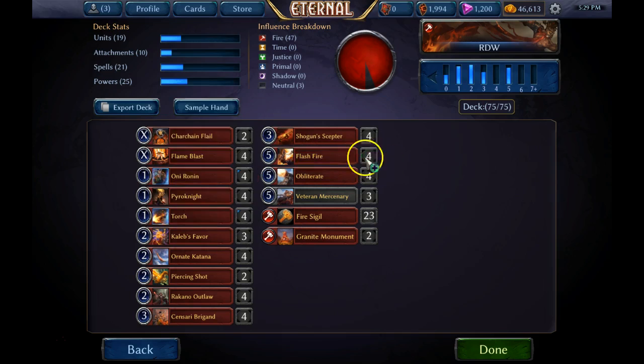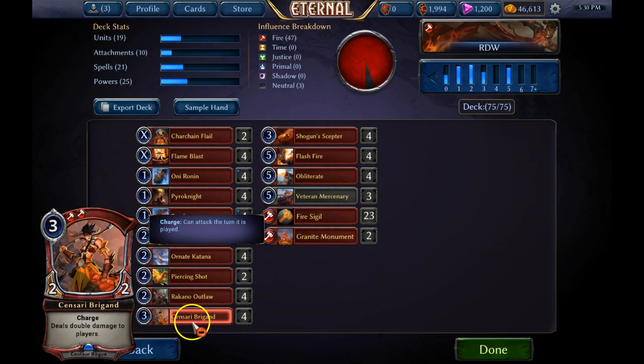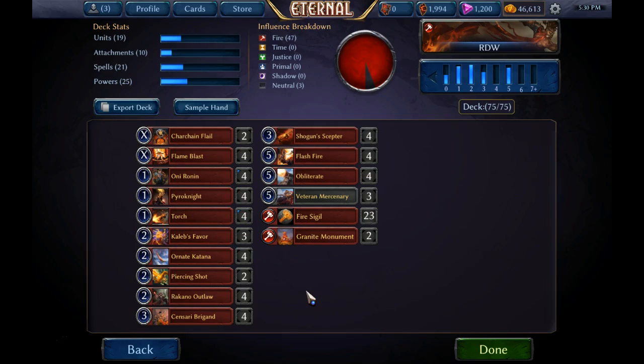This is a very simple and very effective game plan. As you can see, this deck is full of burn spells that do a lot of damage per card - four Flame Blasts, four Flash Fires, four Obliterates. It runs only 19 units, all of which are one or two cost, with the exception of one charge unit that's three cost due to its high damage potential. The other cards are ways to help push damage through - Piercing Shot is a great aggressive card. If you have an all-in strategy like this one, you can remove their blocker, do two damage, and allow your unit to hit the opponent for two more. Every point of damage adds up; all you need to do is deal 25 damage to win the game.